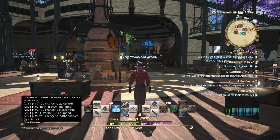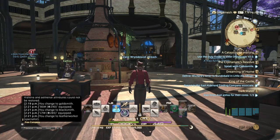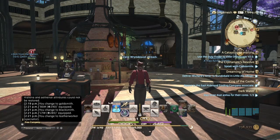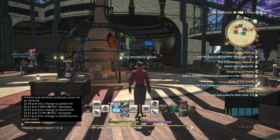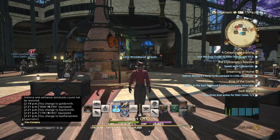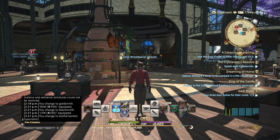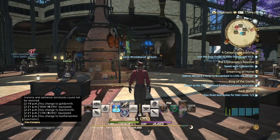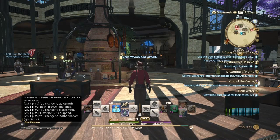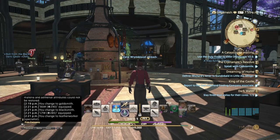To recap: Custom deliveries first — if there's a bonus, use it on Blacksmith first, then use other custom deliveries on Weaver. Use your Crystarium deliveries on your Leatherworker. If Weaver and Leatherworker don't hit level 71 after Grand Company turn-ins, use your Challenge Log to get them to 71. Order: custom deliveries, Grand Company turn-ins, Crystarium deliveries, and if needed, Challenge Log.